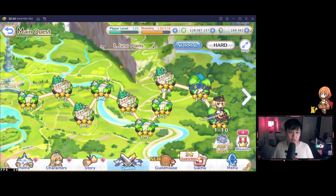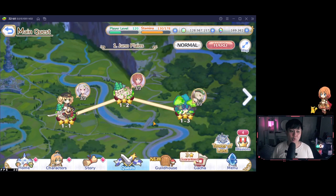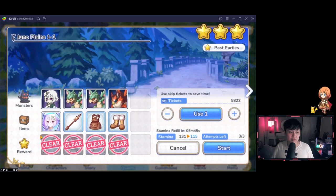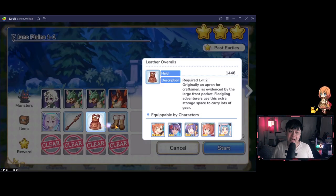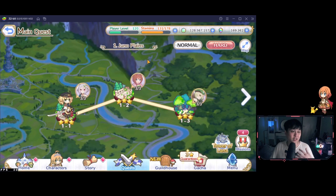As you progress through normal maps, you can switch to Hard Mode. Each hard mode stage has character icons above them representing their memory shards. For example, the Kokoro stage has you fight a Kokoro shadow, and upon completing it you have a chance to get her memory shard. These shards are used to star up your units — even a one-star unit like Kokoro can be farmed up to five stars this way. Hard mode equipment drop rates are identical at 60% for all three items, compared to normal mode's 30/30/20 split.